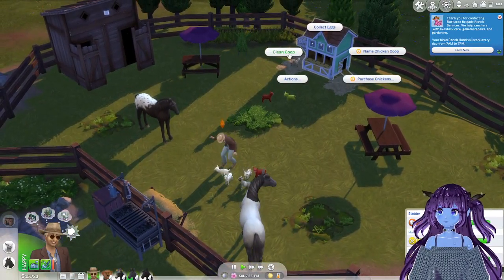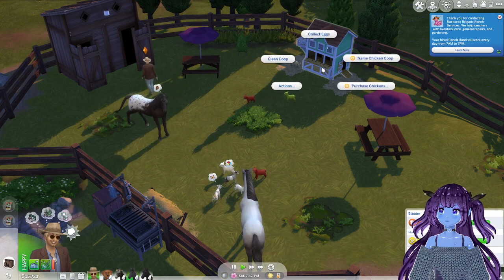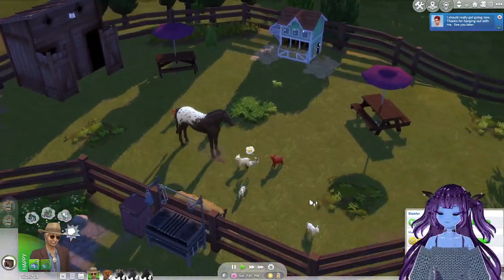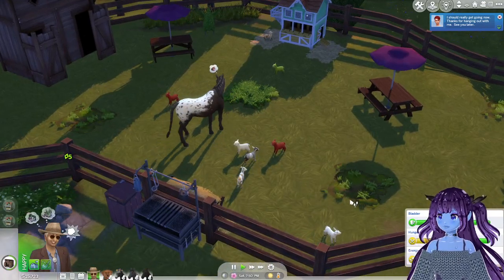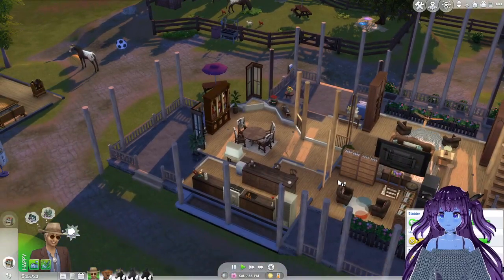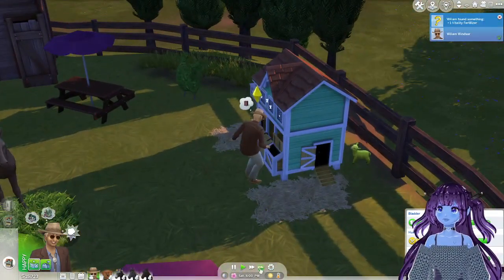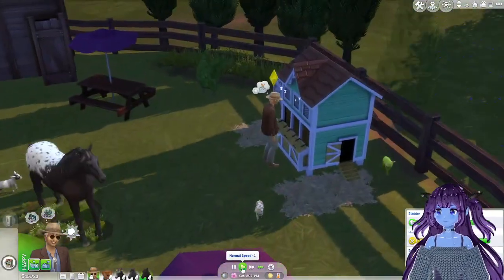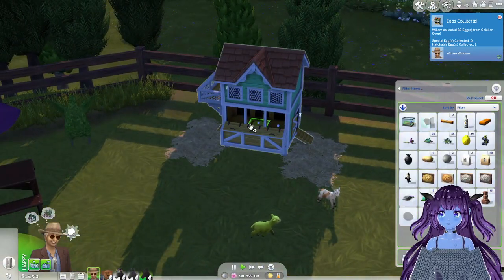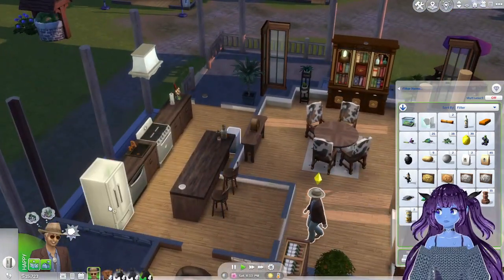Clean the coop, collect the eggs. I wanted to scatter feed but it won't let me for some reason. There's enough food and water going around - fabulous. We'll have a little munch - there you go. Let's see, that bin's not too far away, it could be worse. Hatchable eggs - hell yeah! Look how many eggs we have. I guess we'll put them in the fridge.